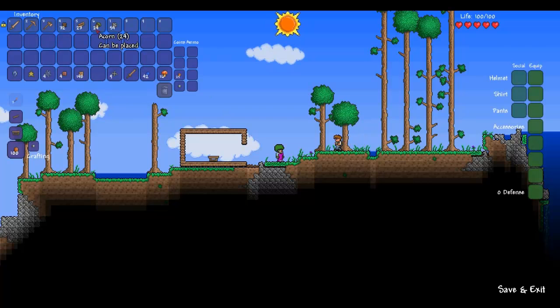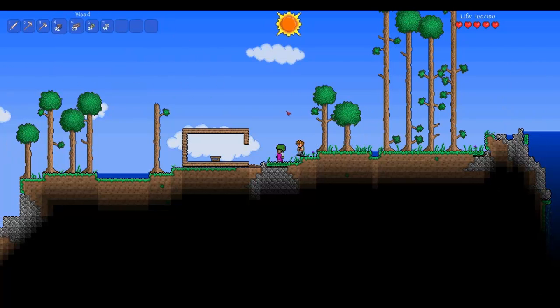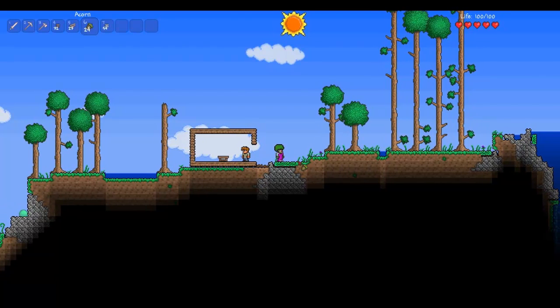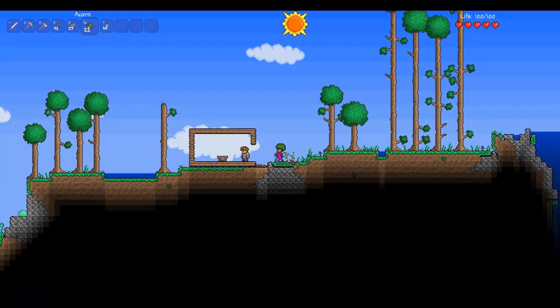Take acorns — you get those from trees once they're dropped. What that does is it just allows you to replant trees. There we go.